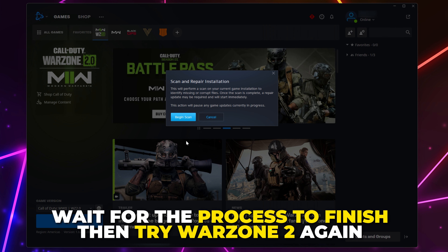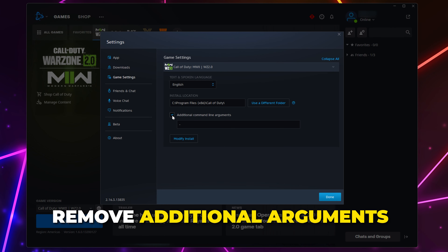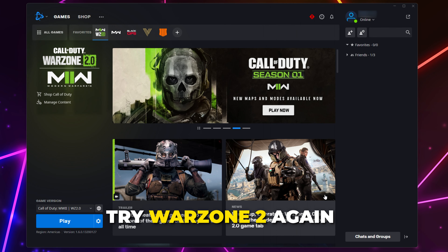Open the Warzone 2 options again, then select Game Settings. Uncheck the box to remove additional arguments, then click Done. Try Warzone 2 again.